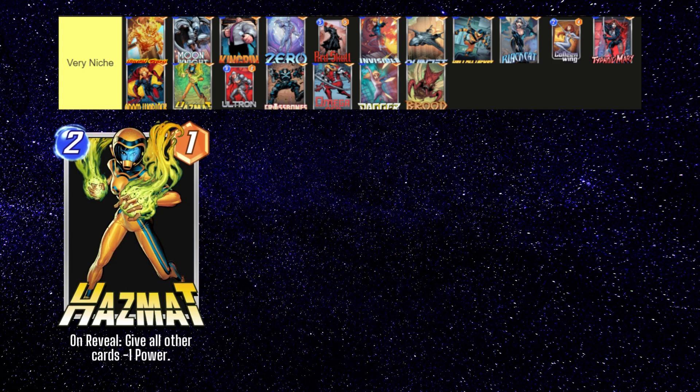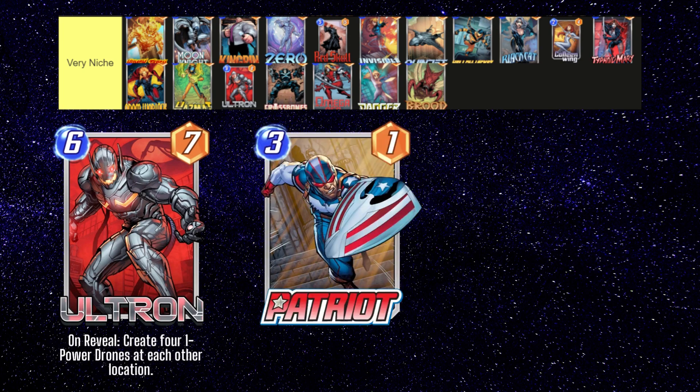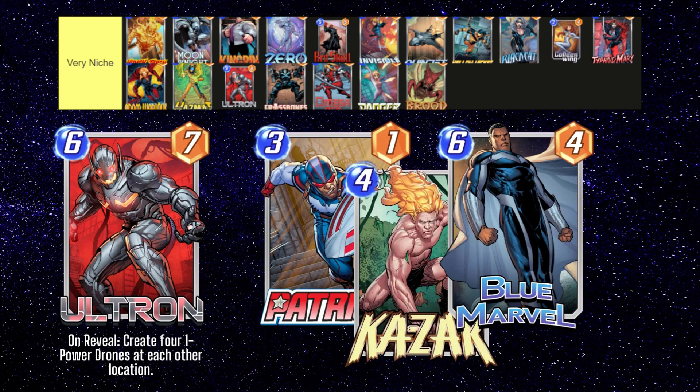Hazmat is another really niche card that's interesting in disruption decks, where you're giving your opponent a bunch of things that fill their board like Black Widow or the Goblins. Hazmat can also be run in a Wong combo deck, but generally also falls into a really inconsistent category. It's worth noting that Colossus has really good synergy with Hazmat if you're playing the combo style variety, as Colossus's power cannot be reduced by Hazmat's effect. Ultron really only sees play in some Patriot decks at the moment. If you also run Kazar and Blue Marvel, the 1-1s that Ultron generates can be hard to beat at the end of the game, especially if there are locations that prevent players from playing into that, or if you lock them out with a card like Storm.